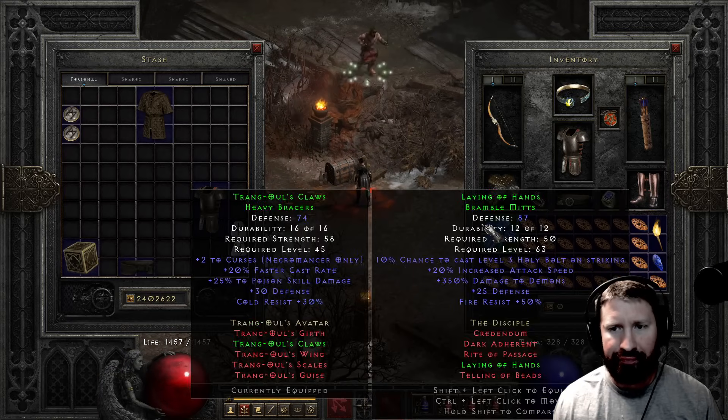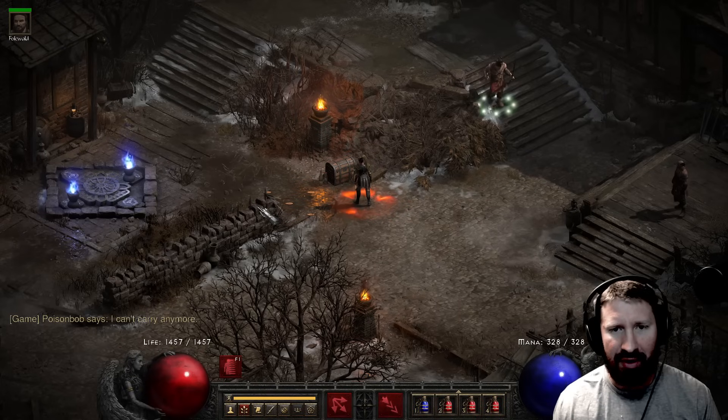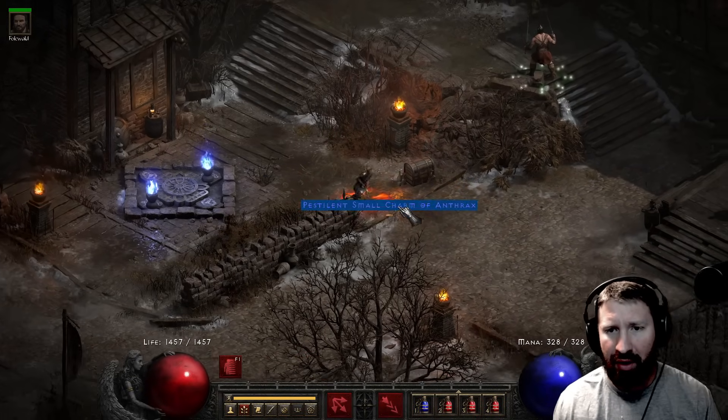I didn't expect that, but nonetheless, let's pop those back out of the Trang gloves. At this rate, I should make a Bramble armor - perhaps I'll do that for my next video. But instead of Bramble, I have Enigma right now for the teleport, movement speed, and skills.